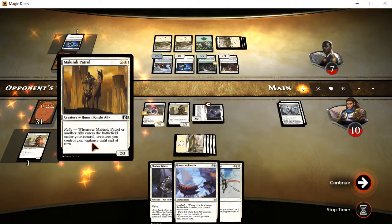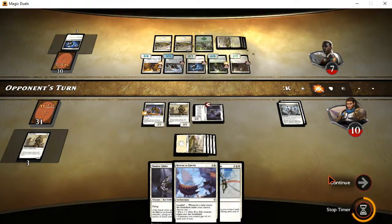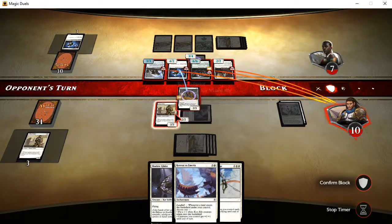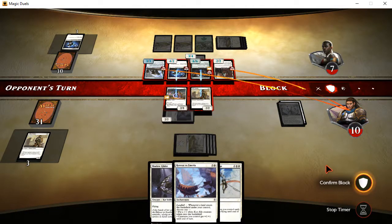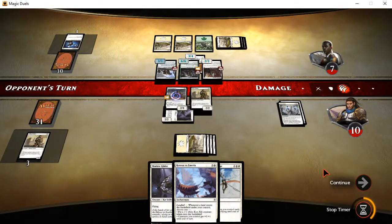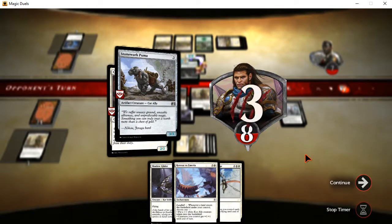McKinney Patrol — whenever McKinney Patrol or another ally enters the battlefield under your control, creatures you control gain vigilance until end of turn. This could be an issue. I can take that out because of first strike. I'm going to lose that, but they'll deal me like five points of damage. That creature is safe because first strike damage goes first. That one, on the other hand, is a goner. So goodbye, glory seeker — you did a good job, but in the end, this is not your day.